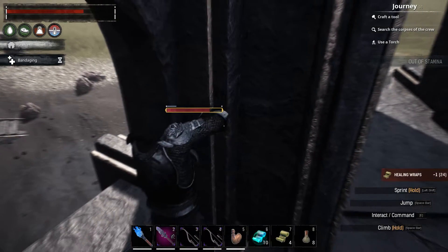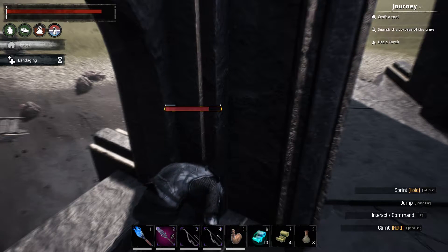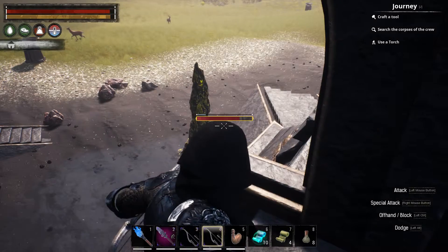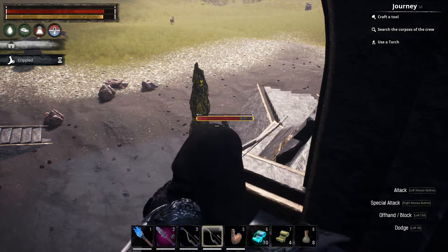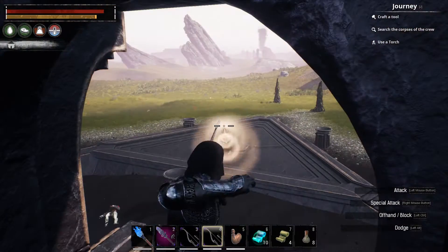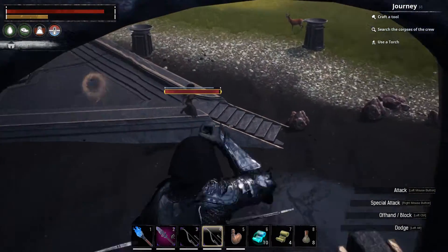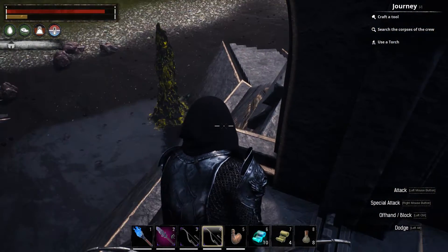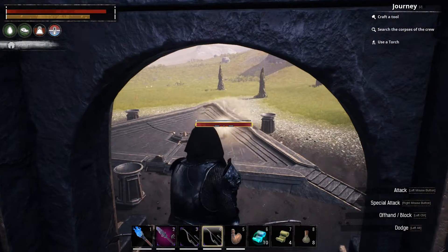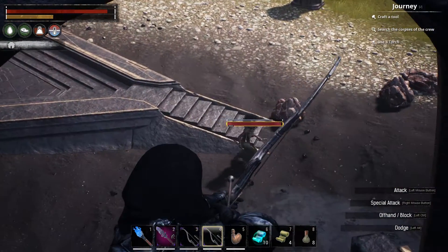Out of stamina - take some cover, do some healing. We don't need to heal up all the way. The next method I'm going to show you makes it fairly easy, and it's specific to this ley shrine - not all of them have this perk, so this is probably where you'll want to be. I'll show you the location of the shrine at the end of the video. This guy will teleport over and over again because he wants to get to me but realizes he can't, so he teleports back to the pad.